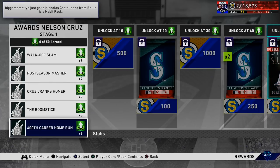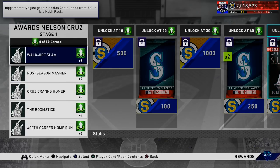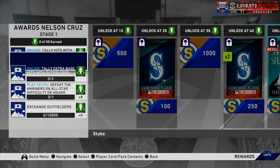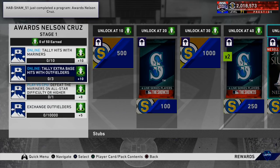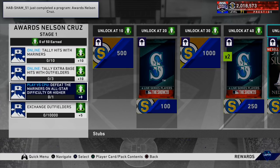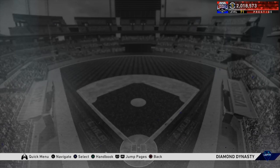They did take out those beach ball packs as well, but in order to get this Awards Nelson Cruz card you have to complete a series of 5 moments. This does not take long at all, and then if you wanted to complete the online mission of tallying 3 extra base hits with outfielders or 10 hits in general with Mariners players, you can.